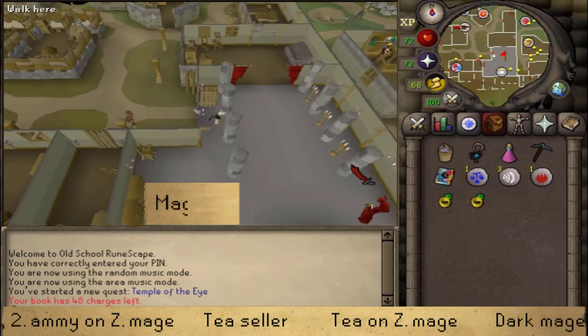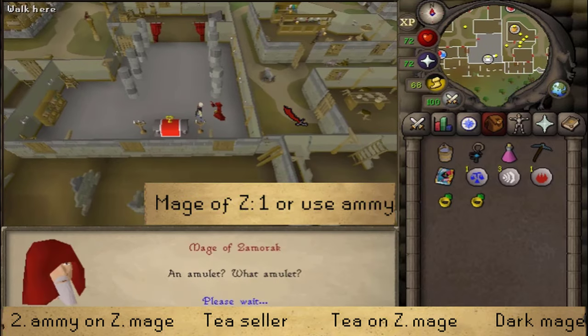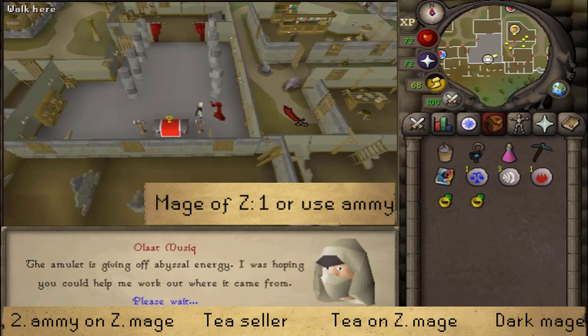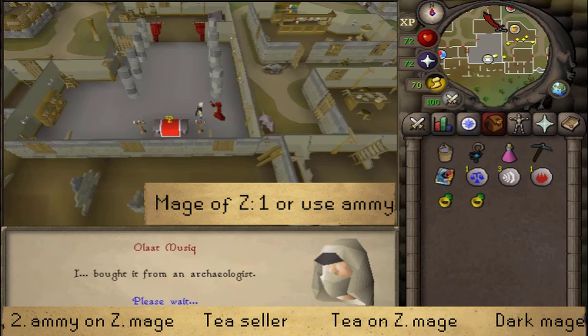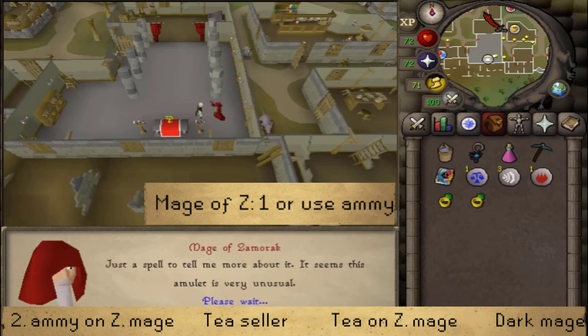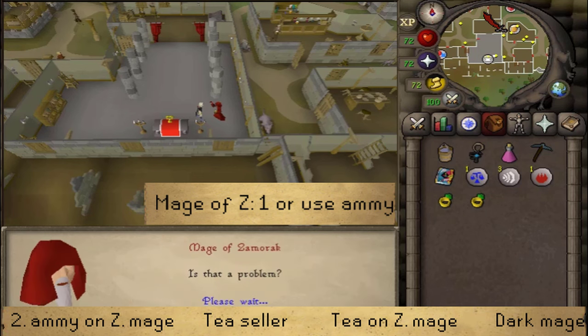Once there, talk to the Mage of Zamorak and select option 1 — that you need help with an amulet. After the conversation, head north to the tea cellar just east of Aubury's rune shop. The Mage of Zamorak will ask for a strong cup of tea from that tea cellar.